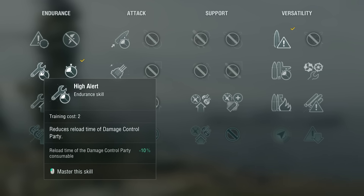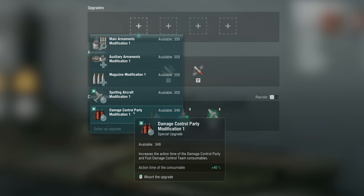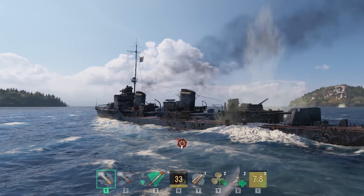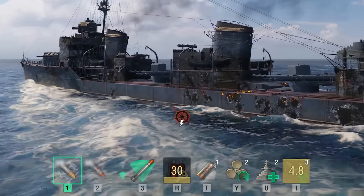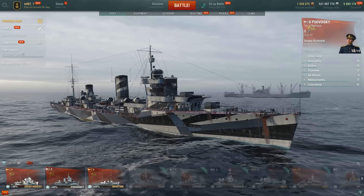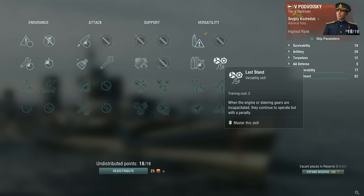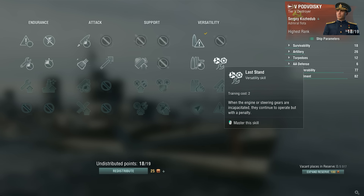You can reduce the cooldown time with the High Alert Commander skill and increase the effect time of the consumable with the Special Damage Control Party Modification 1 upgrade. Finally, to help you preserve Damage Control Party for really extreme situations, any commanders that you employ on destroyers should possess the Last Stand skill. This will keep your damaged engines and rudders operational.